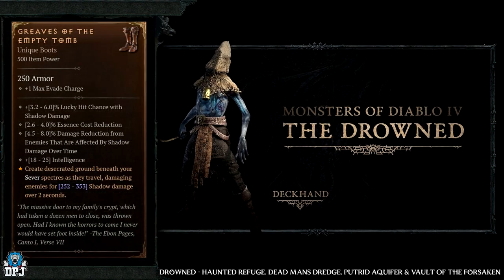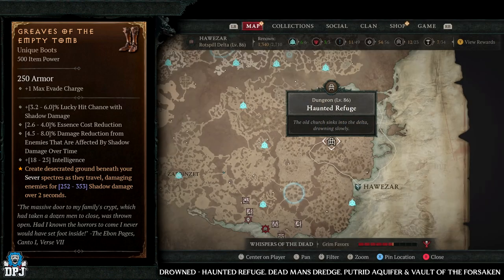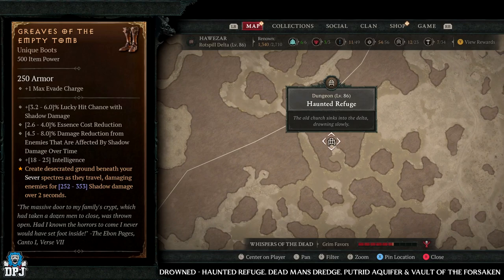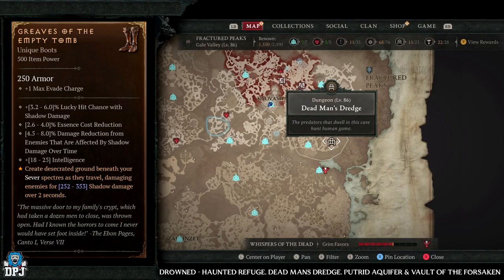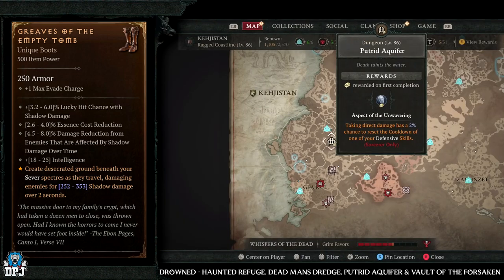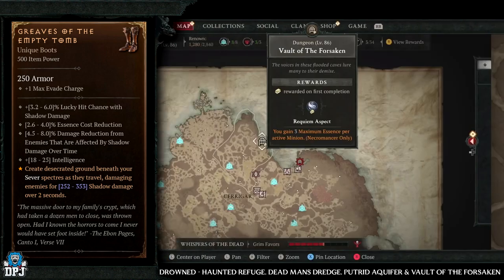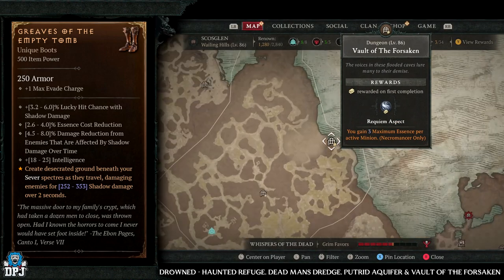Next up we have the Greaves of the Empty Tomb. This has increased drop chances from the Drowned enemy type. Great dungeons for these include Haunted Refuge, Dead Man's Dredge, Putrid Aquifer, and Vault of the Forsaken. Again, I'd pick Haunted Refuge if I could, but any of these four are great for this enemy type.